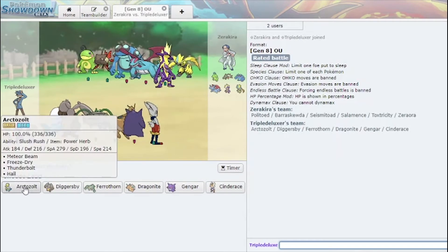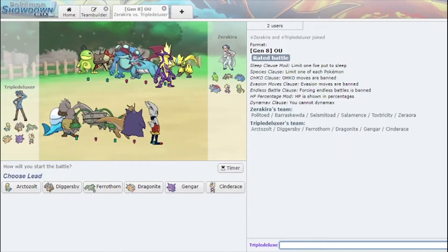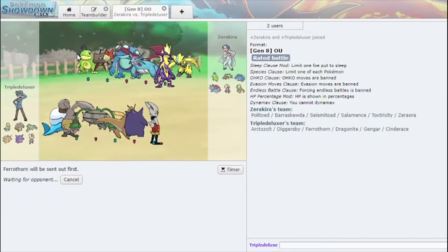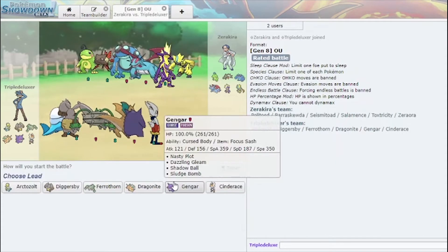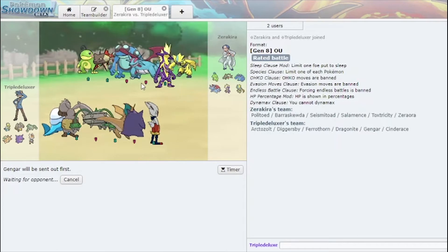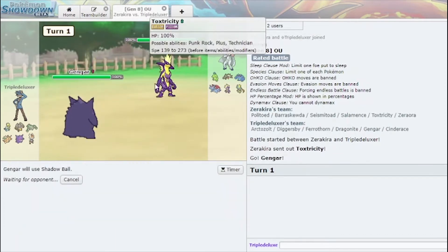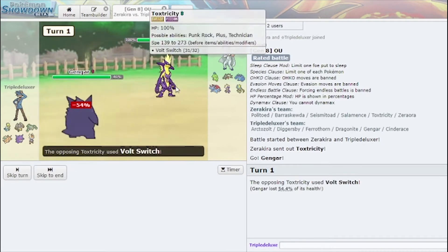We have another Rain — this is another one where Arctozolt has great potential. The only thing are these last two, of course. Let me lead Ferrothorn because I can just chip things. I can use my Cinderace to Sucker Punch something. Dragonite is good for weakening these last two. Gengar can actually also get a solid hit off right at the start — I'm actually gonna lead that. He goes Toxtricity, which means he can't Boom Burst, and I can get a Shadow Ball off here. He is Scarf — noted. I get a Shadow Ball.